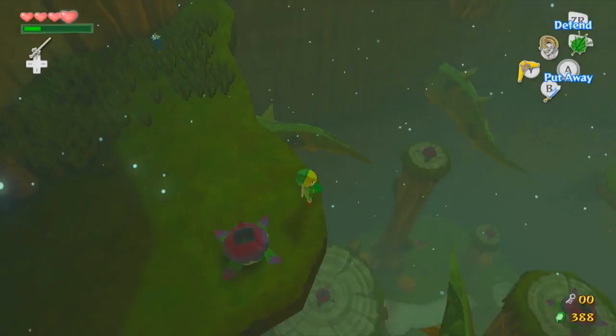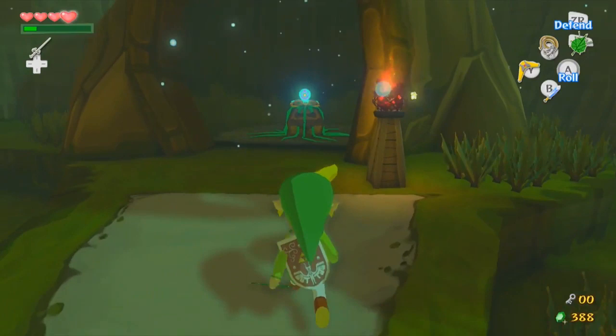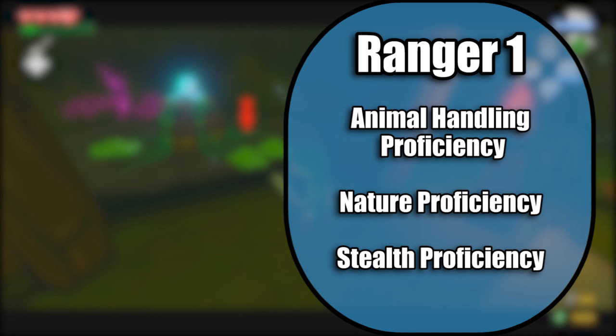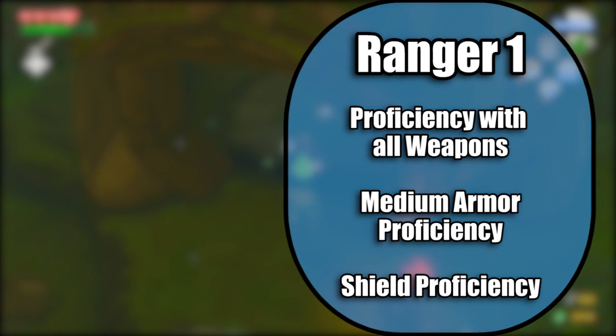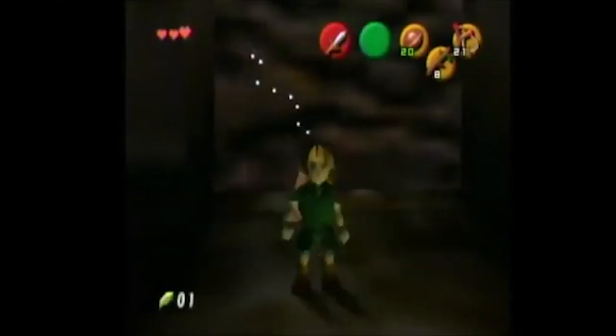Now we need to pick a starting class, and we'll be picking Ranger — more specifically a revised Ranger. The Ranger in the Player's Handbook was pretty bad, so in 2016 Wizards of the Coast sent out a revised version via an Unearthed Arcana online. You can find it with a quick Google search, and it's much better. For skills, you get 3 from a pretty decent list — I'd take Animal Handling, Nature, and Stealth, as you already have Perception and Athletics. You have proficiency with all simple and martial weapons, meaning whatever you find in a dungeon chest you'll be ready to slay the boss with. Your armor proficiency only goes up to medium, but you'll never use anything higher than studded leather, so no worries. You could also have a shield — and since there's no mechanical difference between wood or metal, get a Deku shield. The first thing every Ranger gets is a Favored Enemy.